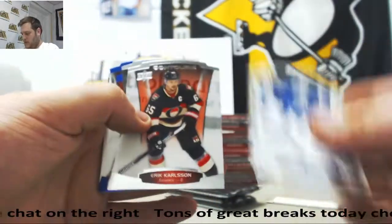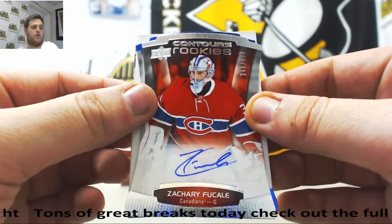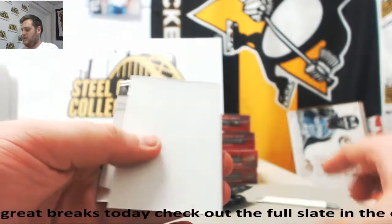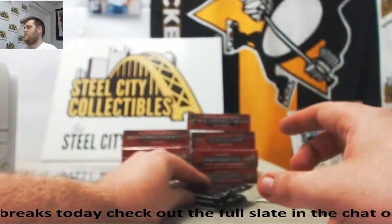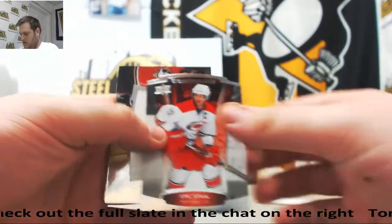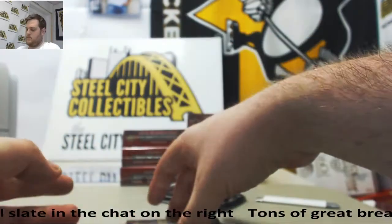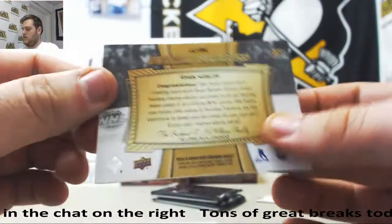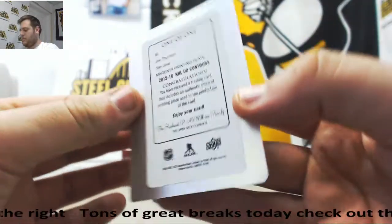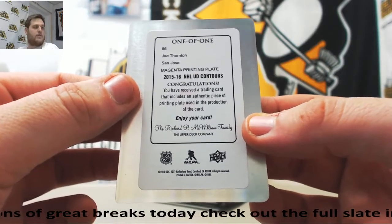There are eight boxes. Here's our 8x10 — keep that back there until we need it. Good luck, everybody. Ben Bishop, Eric Carlson, Zachary Fucall out of 499, 349 of 499. Contours Rookie Auto for the Canadiens. Sean Monahan out of 499, Johnny Goudreau. Kessel, Stahl, Ryan Kessler, Jumbo Fabrics for the Ducks. And for the Sharks, we've got a plate — 101 Joe Thornton, Magenta Printing Plate 101, Joe Thornton for San Jose.